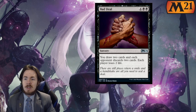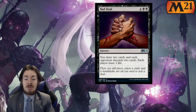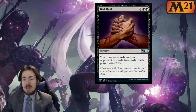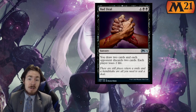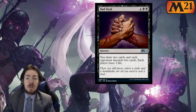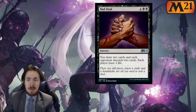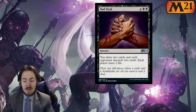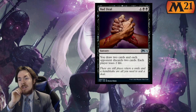Bad Deal: 6 mana. You draw 2 cards and each opponent discards 2 cards. Each player loses 2 life. So it's like Sign in Blood and Mind Rot stuck together. It's worth noting it says each opponent, so if you're playing with more than one opponent it does gain value. But otherwise it's just not a card. For 6 mana we already have Thought Distortion, which doesn't draw you cards but also doesn't lose you life and can't be countered, and even that doesn't really see much play. This is going to be a 0 out of 5 both ways.